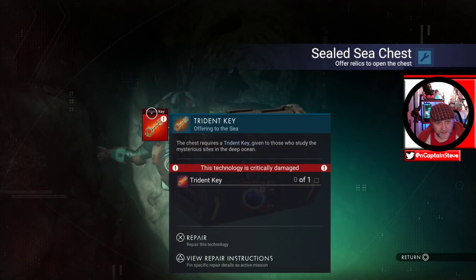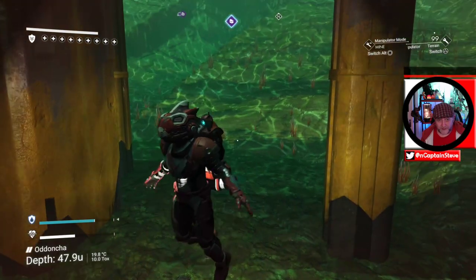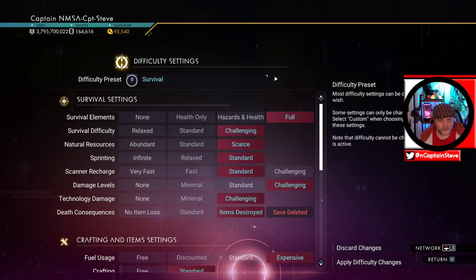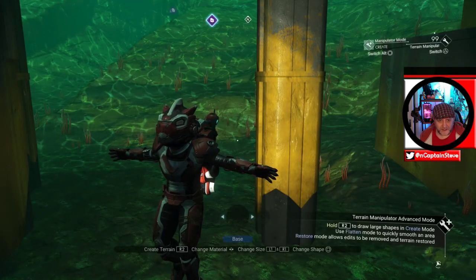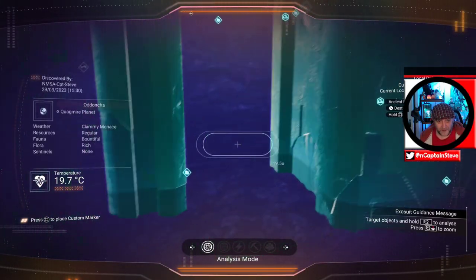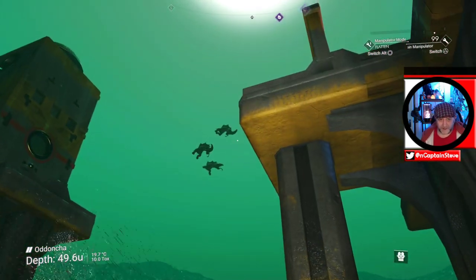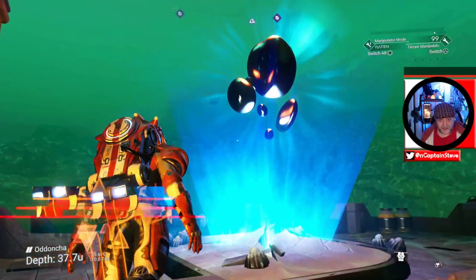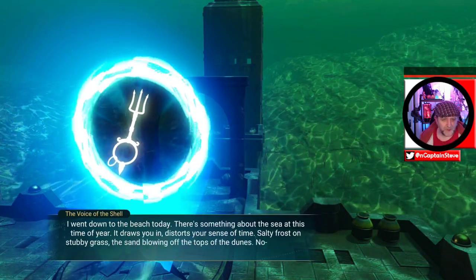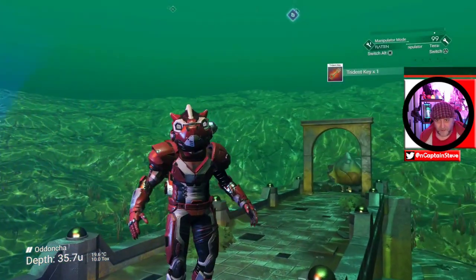What do I need for this? I need a Trident Key and a Living Pearl. Now if you can't be bothered to get those things, I suppose you could go into options and put it into creative mode for a second or two — but I could go and get a pearl if I wanted to, it's not too difficult. The key itself is in one of these sealed chests around here. I think you interact with this central structure to get the key — let's see. I'll show you the legit way. There we go — we've got ourselves the key! Now I need a Living Pearl.